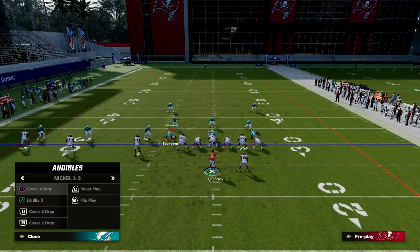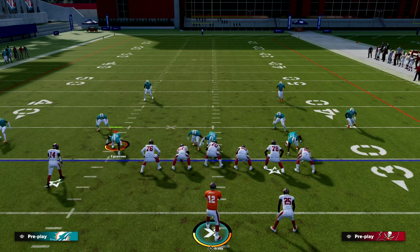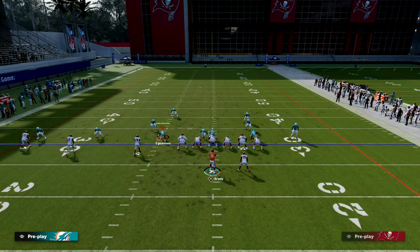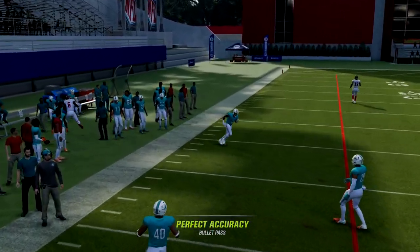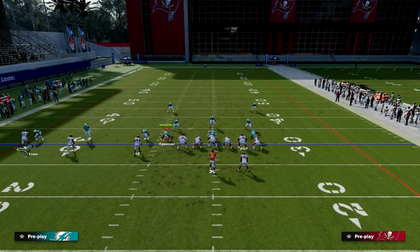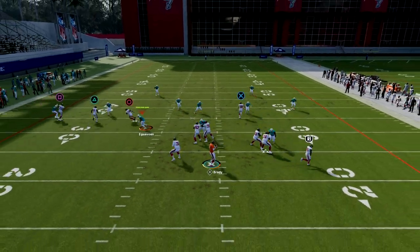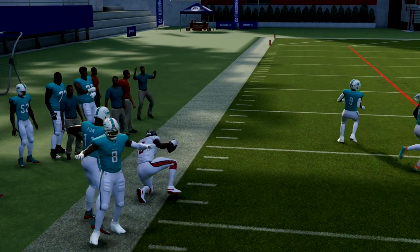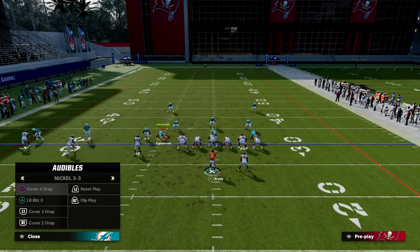Let's get into zone coverage. Cover four — pretty simple. It's just a high-low between the corner route and the out route. Normally the corner route is the read, and this corner route gets pretty deep down the field — about 30 yards. They're going to have to put pretty significant zone drops on the field. It gets over that cloud flat. So we're able to get about 30 yards down the field with this corner route when we run our trips to the wide side of the field.